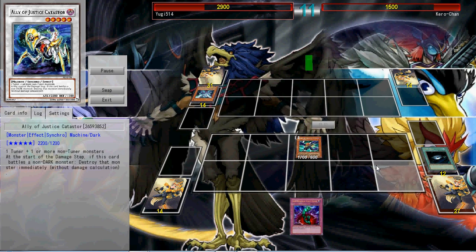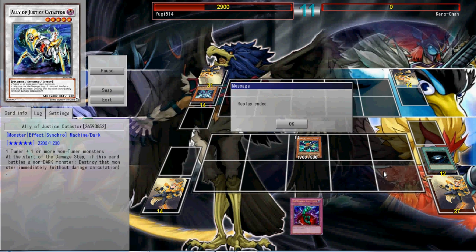Dark Hole came to save the day and I attack for 1700 for game. At least he didn't quit when he saw that — he continued the duel. Kudos, GG Kero-chan. That was actually pretty cool — I'm glad I got to see Neo Galaxy Eyes Photon Dragon with Galaxy Eyes Photon Dragon as material. I've never really seen anyone do that before. Dark Hole won me the game — if I didn't have it I would have been finished because of that humongously big misplay. That's why I keep Dark Hole in my hand just in case.